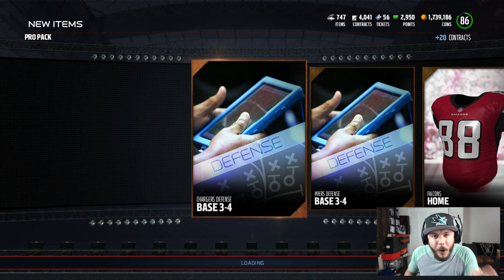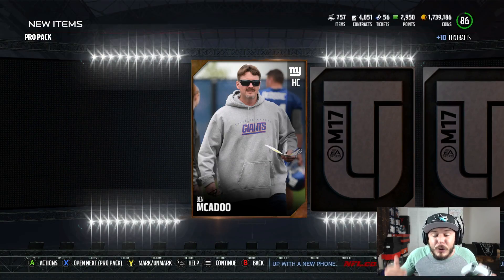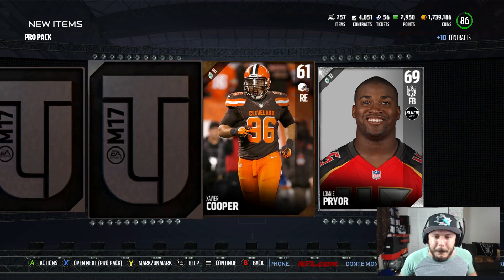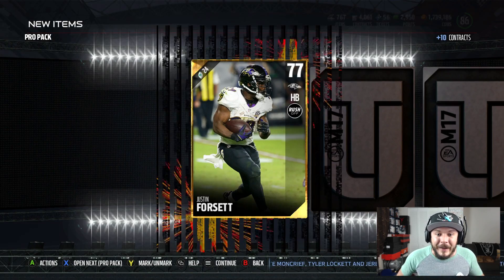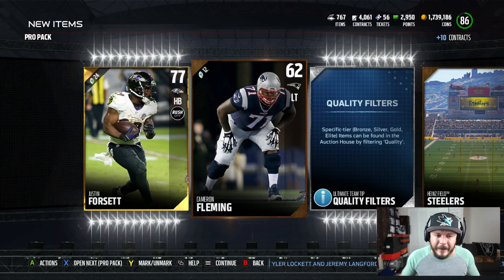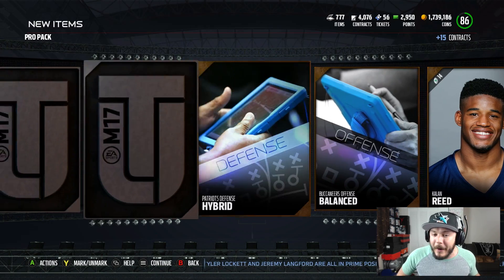Cam Newton's been playing really good, but I know Cam Newton's going to mess up. If you guys missed some gameplay, I dropped two gameplays yesterday — one Draft Champions and a Mutt gameplay. Go and check them out. We actually used Russell Wilson in Draft Champions. That card is really, really good. Emmett Smith as well.